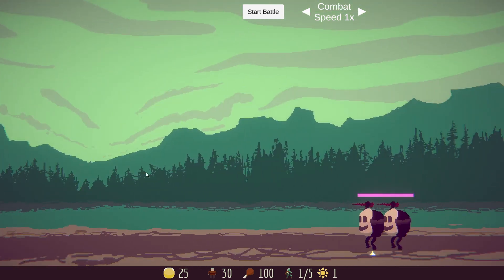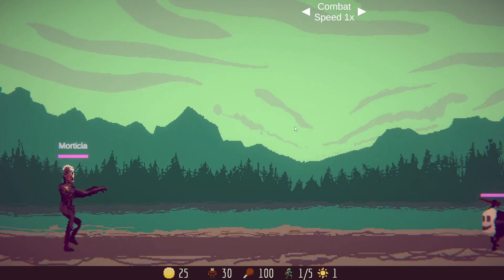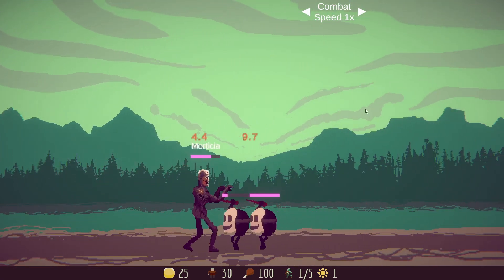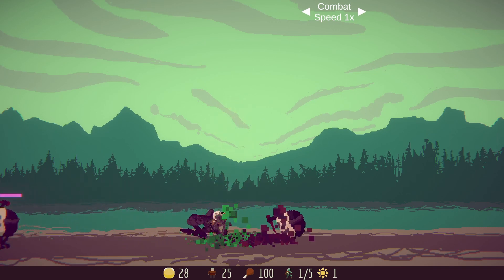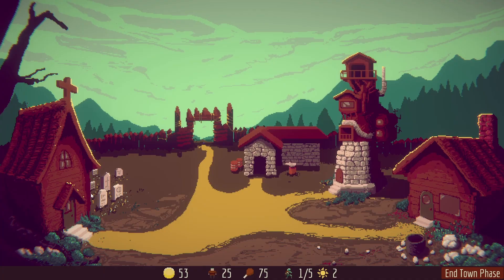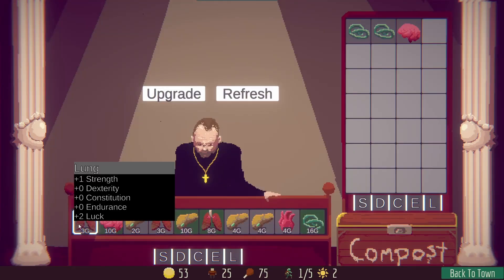We move on to the final phase of the round, which is the battle phase. You can see we've got our monster that we created, and it's going to fight these two little demons that have come to attack the village. Unfortunately, the demons have stabbed us to death — we should probably make a stronger monster. They killed a couple of our guys, but we did make some money in the end. And so now the loop repeats.